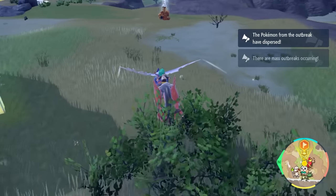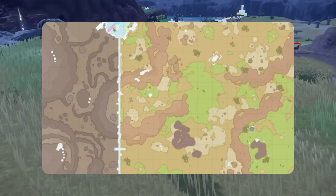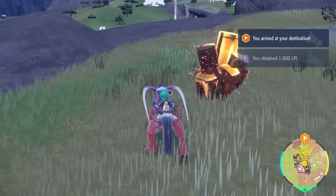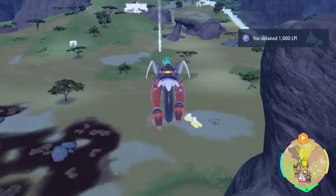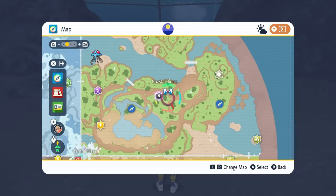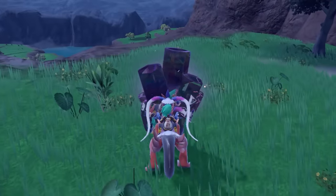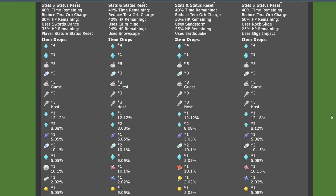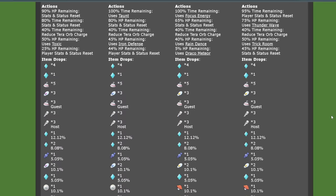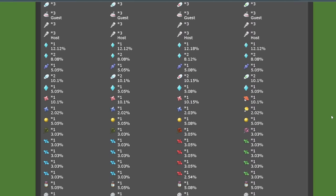Because there are only 3 Pokemon out of 21 in the 5 star pool that can drop multiple Herba Mystica, and 5 star Tera Raid Dens are hard to identify without going into the den itself, it's not the most effective farming method. This is why, like in the other guides, we concentrate more on 6 star Tera Raids — they're easy to identify on your map. The 6 star pool has 27 Pokemon, and 6 of those 27 are able to drop multiple Herba Mystica.